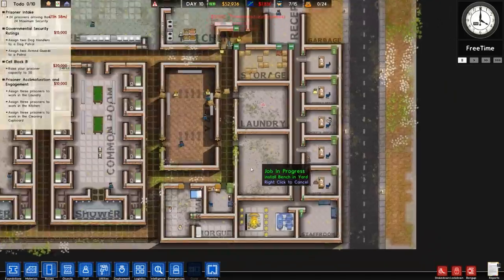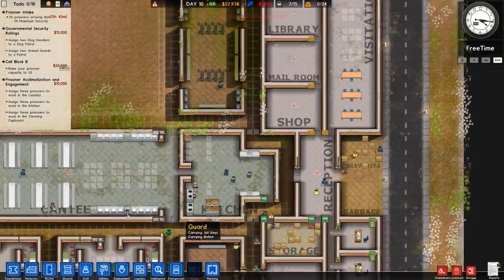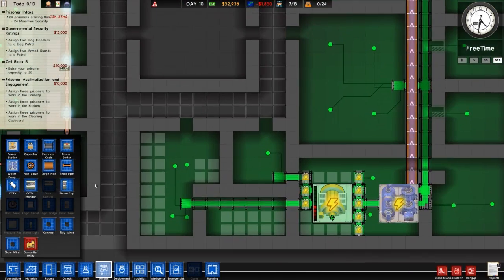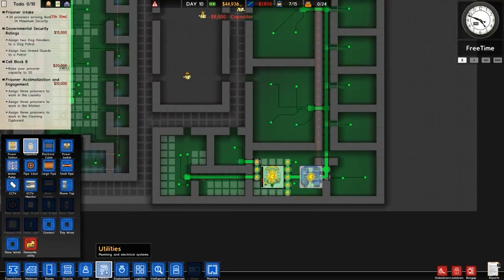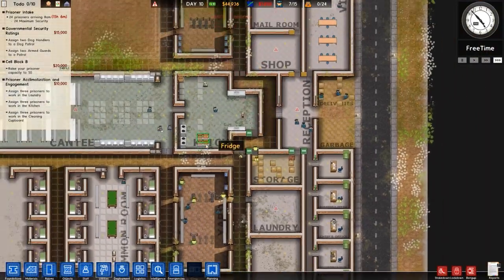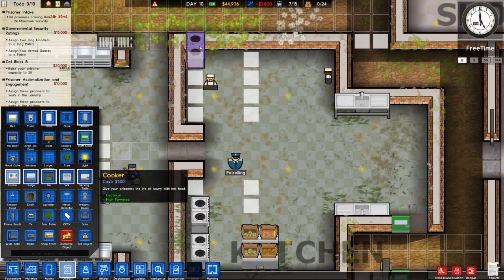We're going to vote for permanent punishments as well. There's no reason not to really — the only reason we would want to save space is if we want to put in other rooms, but we don't have any other rooms to put in. We've got pretty much every room we can have, so we might as well just follow on with the overall design plan.